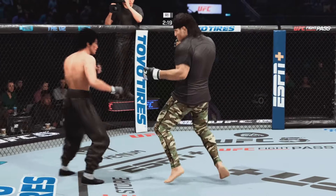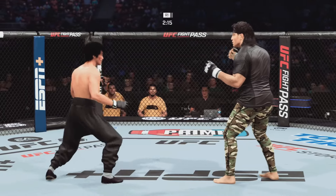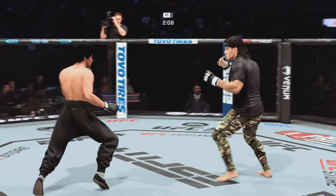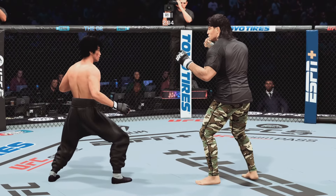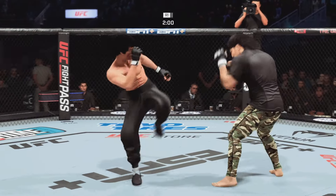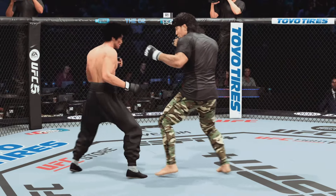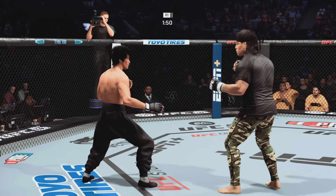Looking to land the leg kick but unable to find the target. Nice job to land the knee there by the taller fighter. And I think I just heard Daniel Cormier say, 'I wish I was a little bit taller' — you're a baller, though. Leg kick lands. Under two minutes now to go in round one. Straight left hand. Big strike lands. Now he looks to try to chase down that finish.